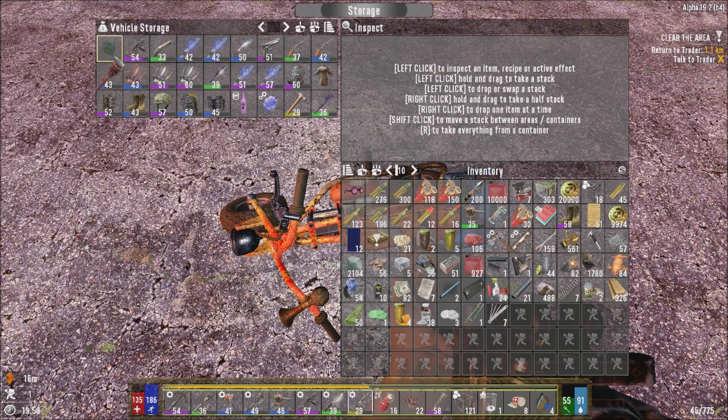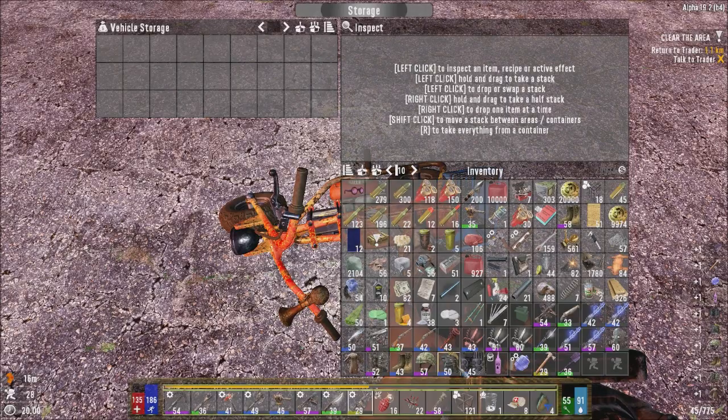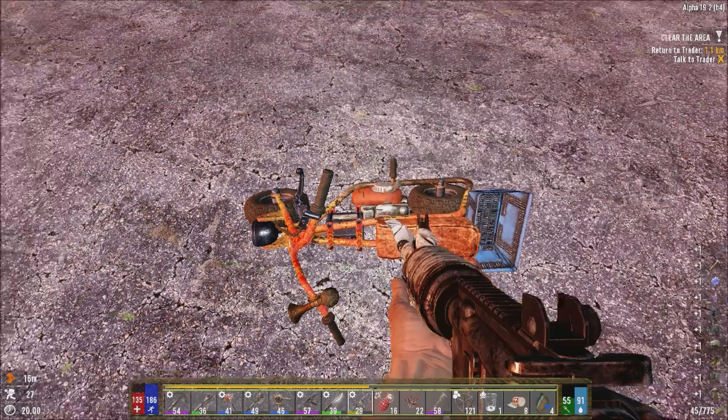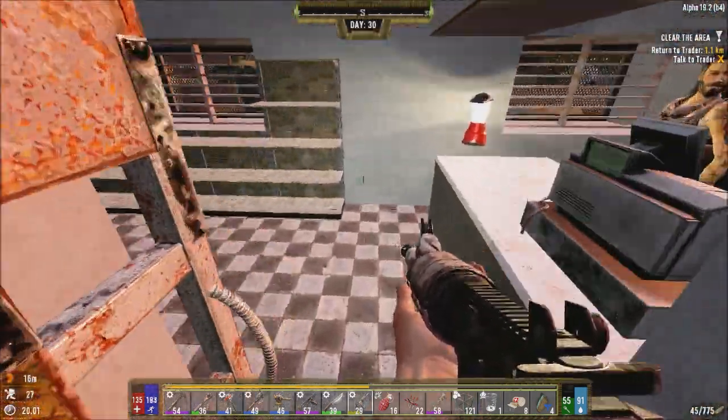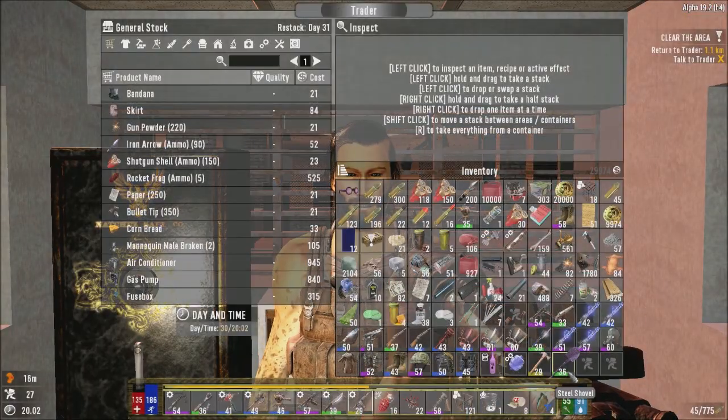Let me just make sure there's nothing in here I want to keep. The lathe I definitely want to keep — going back in there so I don't accidentally end up selling it, because we need to start making coil guns. We just need to see if he doesn't perhaps have rockets.